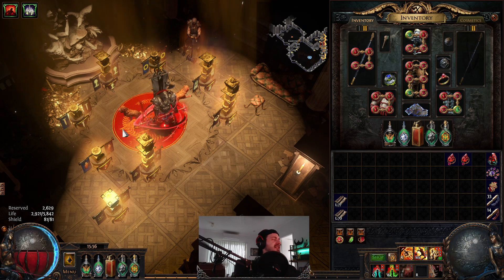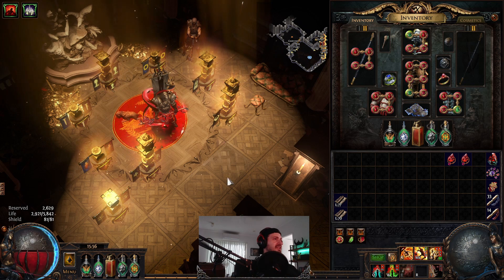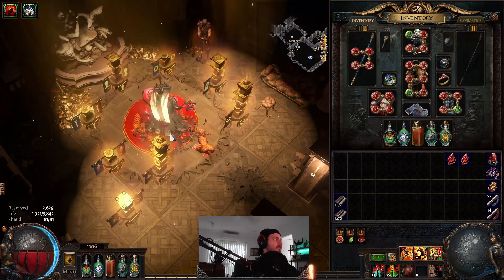Pretty much all Jugs this league - I think it's like 70% to 80% - are running Bone Shatter. It scales really well with crit. And as you would have seen in the B-roll, it actually has pretty good clear speed because all you really do is just leap slam around, one hit, whack, done.